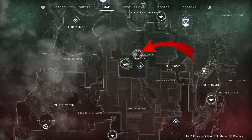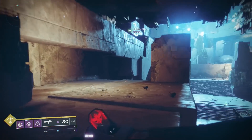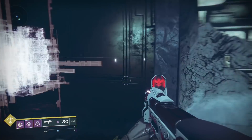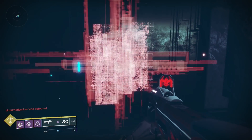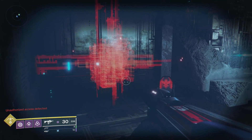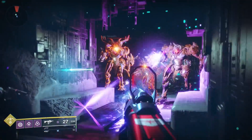The first Lost Sector is the Orrery. Once you're in this Lost Sector, follow this route. Now when you get here, you'll need to analyse this Vex core, but be prepared because this will alert the Vex to your presence and some of them will spawn right next to you. Once you take them out, you can go back and safely analyse the Vex core.